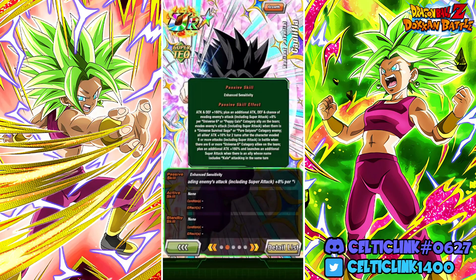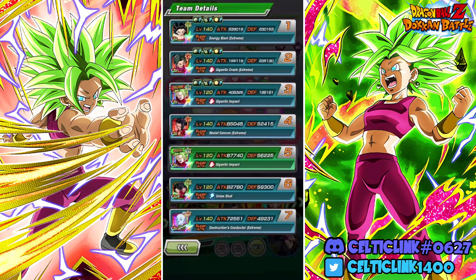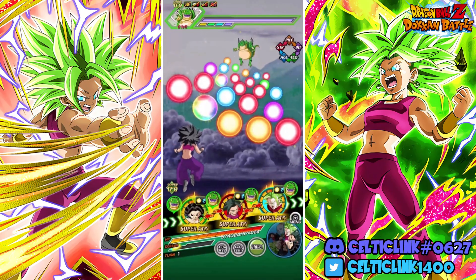Which means, if I'm understanding her passive correctly, like they factor in together. So because everybody here is Peppy Gals and Universe 6, that's like 16% per — it's 8 times 7 — we've got a darn near 80% chance to dodge here with her right now.